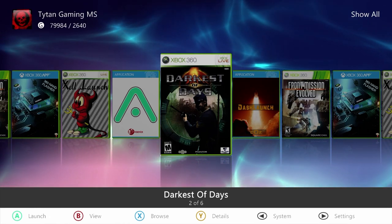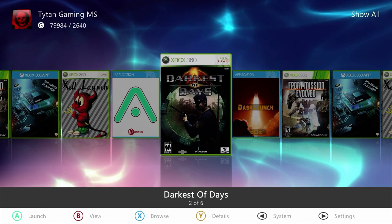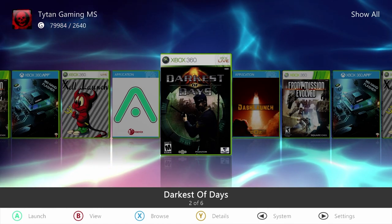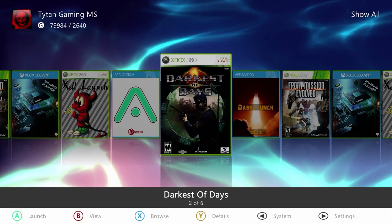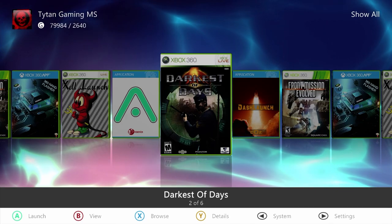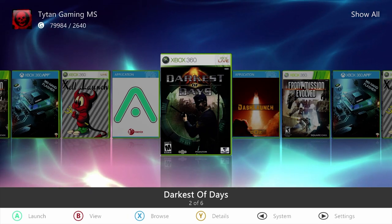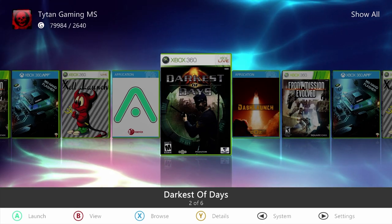So anyway, what is Darkest of Days? Well, it's kind of an interesting-sounding first-person shooter which involves time travel. I'm not really that into time travel — I always find it an incredibly messy concept, just full of plot holes and stuff like that. But put all that aside for once. Darkest of Days is a first-person shooter developed by Eight Monkeys Labs and published by Phantom EFX, released on September 10th, 2009 in North America and later in other regions.